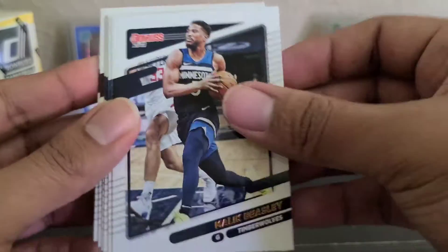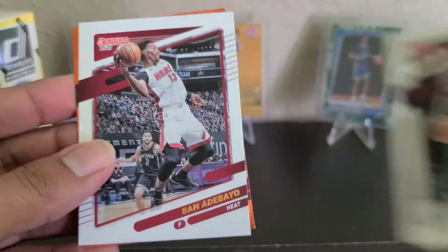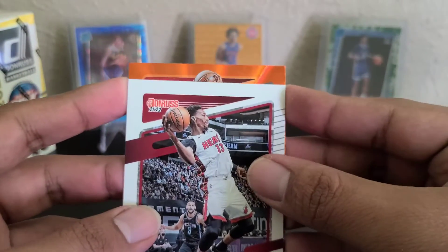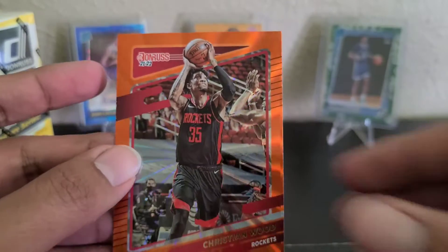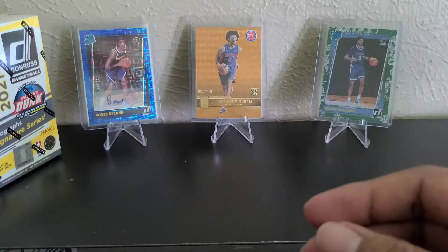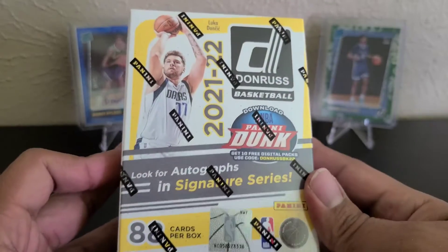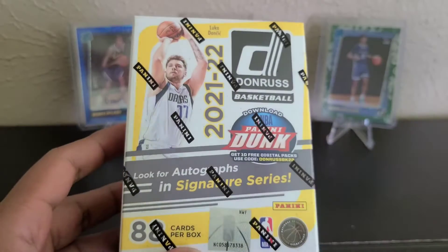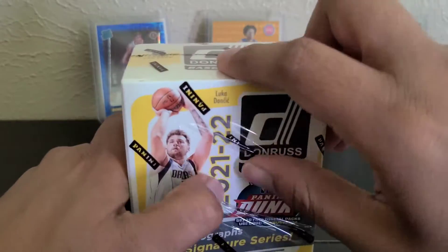Denny, Beasley, Saban Lee, Gobert, Finney, Okoro. And then our next one — it's not a rookie — Christian Wood, Orange Laser. Alright, so no autograph or no mem in that. We'll see if this one could do better. Hopefully there's a mem, at least, in this one.